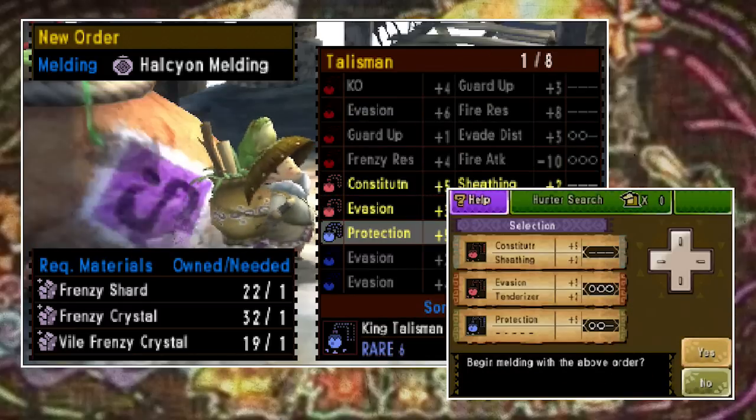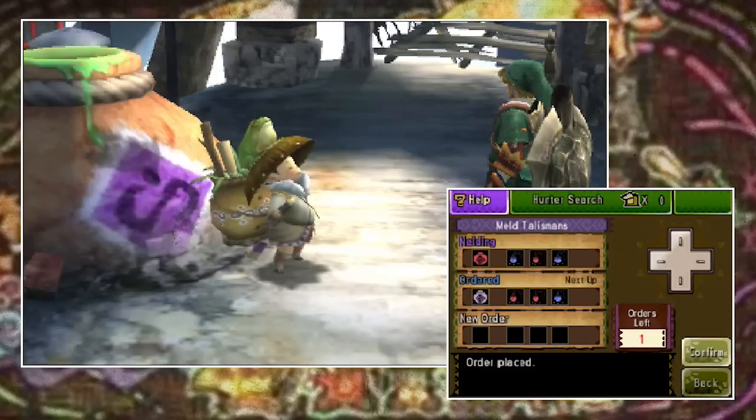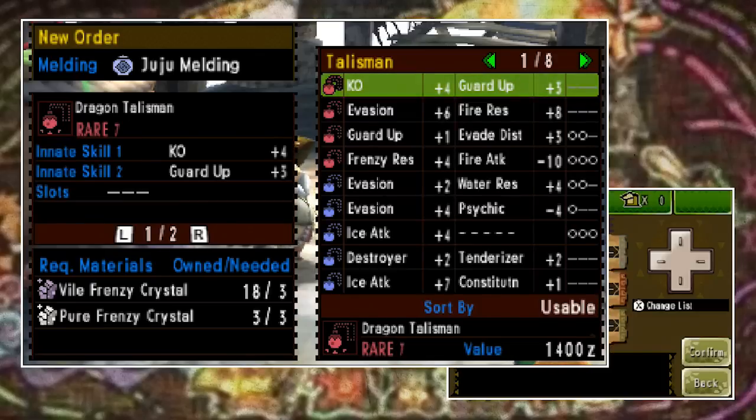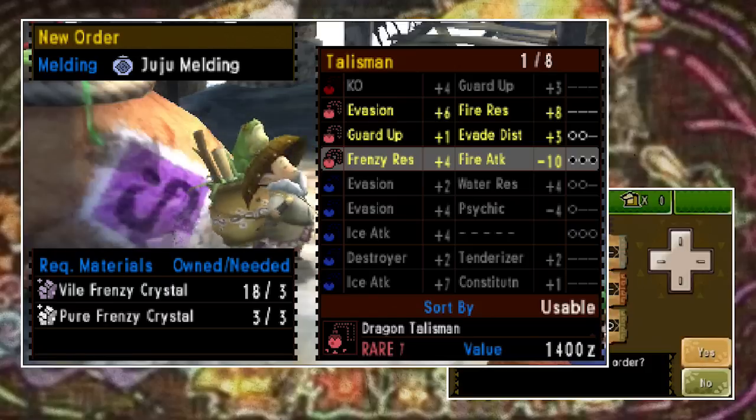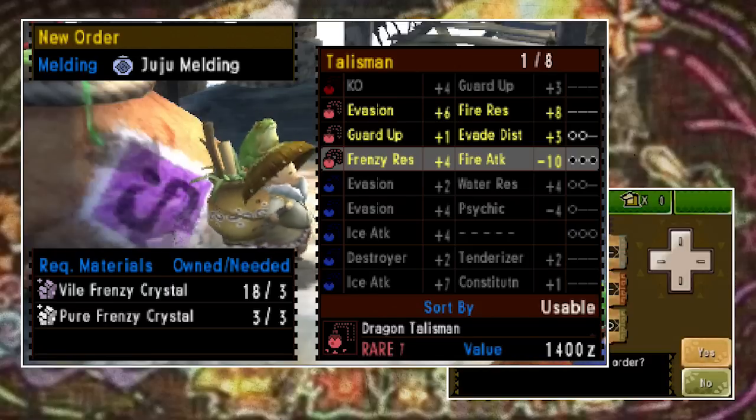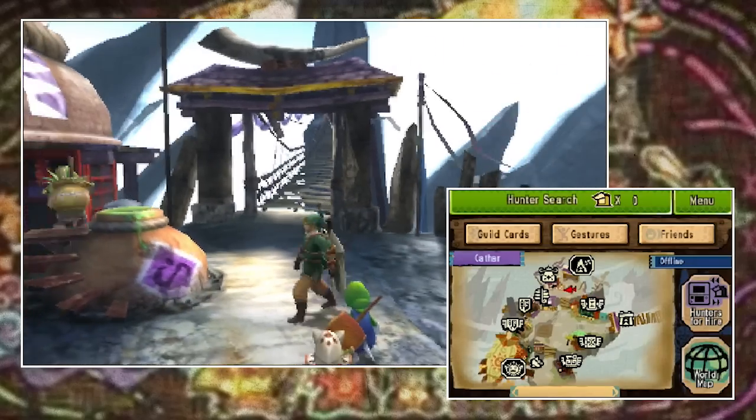If I were to put in three Mystery Charms I clearly wouldn't get as good a result as if I put in three Dragon Charms or something higher. For now let's go with two Dragon talismans and one King talisman. The final option is Juju melding — this is generally your best option, it requires more Frenzy materials but your results are much better. Also note that if you include one of a particular type of talisman, you generally have a chance of receiving it in the rewards.